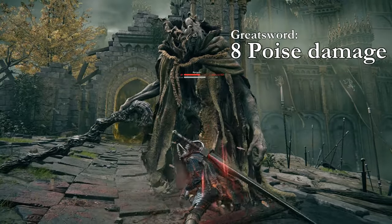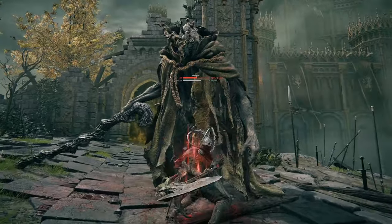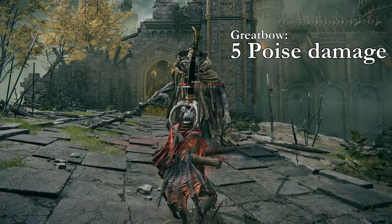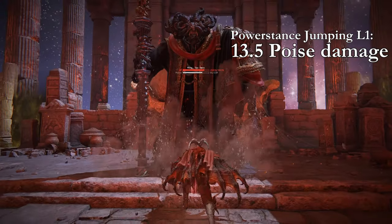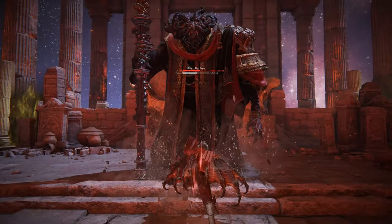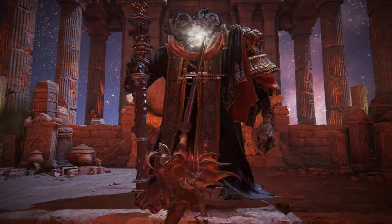Here you can see the different values. If I had to tell you what I think is the best class, I would say it's Colossal Swords. Great Axes are kind of pathetic. Power stancing makes poise damage weird, but power stancing jumping L1s are actually very strong, doing 13.5 per attack and being very quick. And here another example of why Colossals are the best — staggering Moog in only 4 hits.